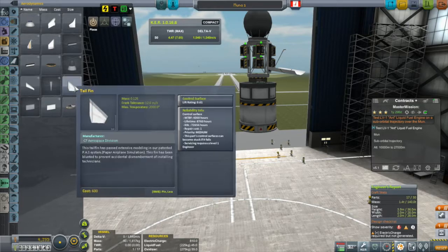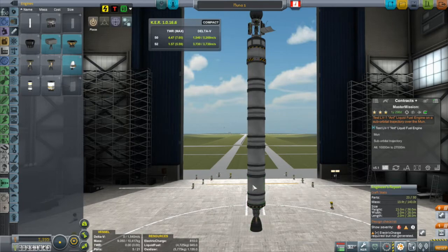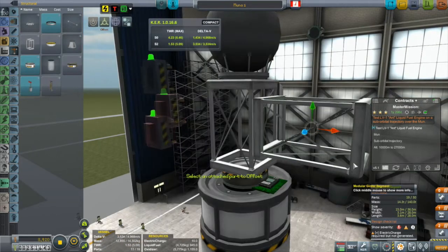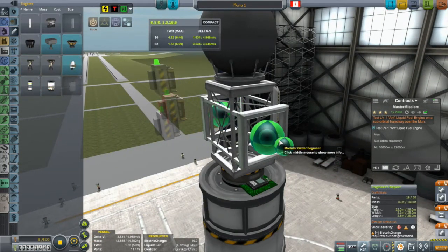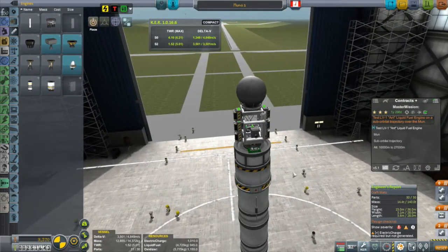Then came the time to start building the lifter. I got into building the lifter before I recognized — oh wait, I haven't put an LV-1 ant engine on it, which is the contract requirement. This whole contract is to test the LV-1 ant engine, and I hadn't even put one on yet. I can't make the ant engine the main engine of the probe because it will need to turn on well before the contract requirements are met, so I had to find some way to stick it on the side. That necessitated a bit of reconfiguring of the probe design, but in the end I got everything on that I wanted, which let me turn my attention back to the lifter.